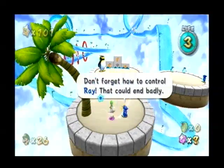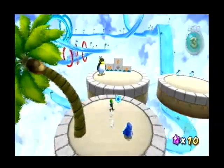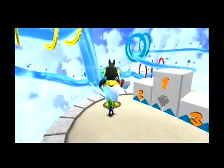There are some Starbits here. Don't forget how to control Ray — that could end badly. His name is Ray — that's unoriginal, I'm a little disappointed in you.